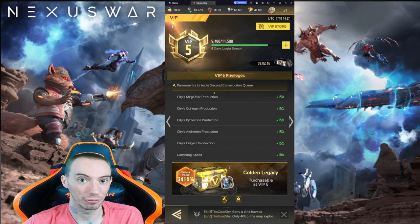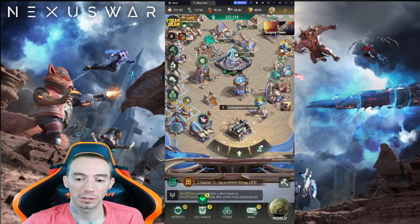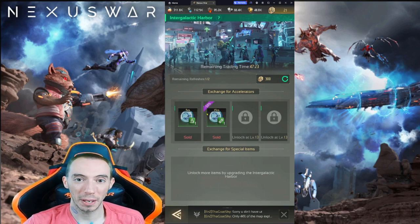Another thing I want to go over is once you unlock the Intergalactic Harbor — your trade center — make sure you level this up as much as possible. When you go into it you have the ability to exchange resources for another resource. For the top exchange, I do this every time: exchange whatever resource it says to get that aura gem, whether I get a discount or not, because aura gems are just such a valuable resource. At the bottom we have exchange for accelerators — you're pretty much just exchanging resources for speed-ups. Always do this even if it isn't a discount, because you can never have enough speed-ups, especially if you are free-to-play and won't be spending money for speed-ups.